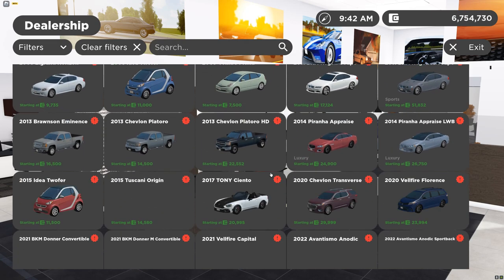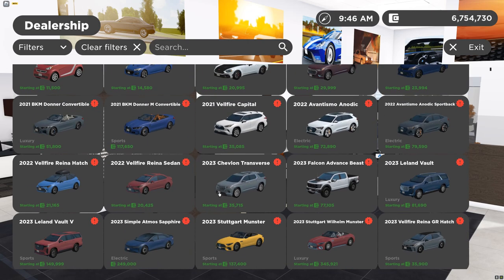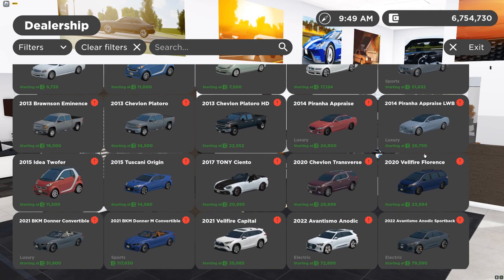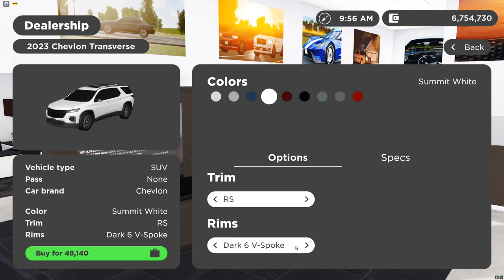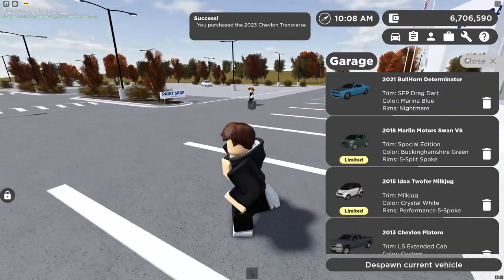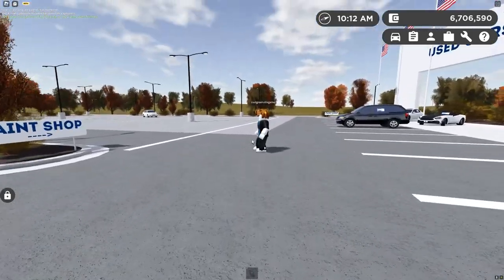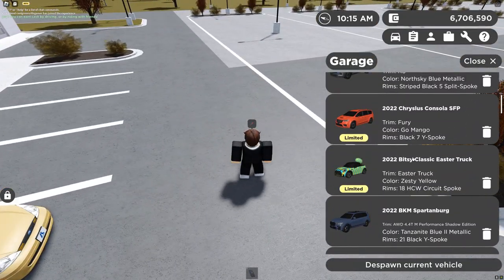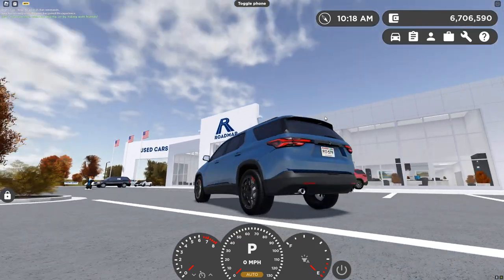We're gonna get the higher trim 2023 Traverse. As you can see, the limited cars are off sale, which is unfortunate. We're obviously gonna get the RS - I've been meaning to get this in white actually. We have the alt in here because we're gonna do a few different tests: on a building, a prop car, a pedestrian, and another person's car - all different things - to see if it works the same for all of them.